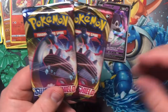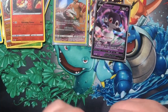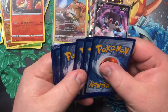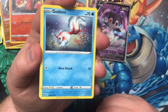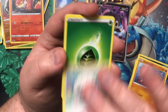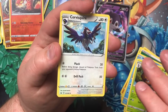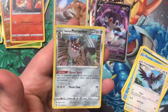Can there be a Rainbow Rare in here somewhere? Maybe that Rainbow Marnie or Rainbow Snorlax — that's what we'd like. Goldeen, Yamper, Skorupi, Clobbopus, Vulpix, Energy, Mantine, Dottler, Corviknight, Reverse Holographic Bisharp, and the Holo Rare Galarian Perserker.